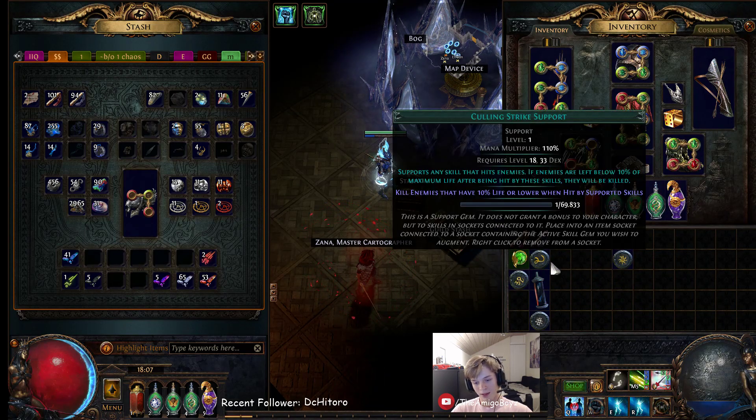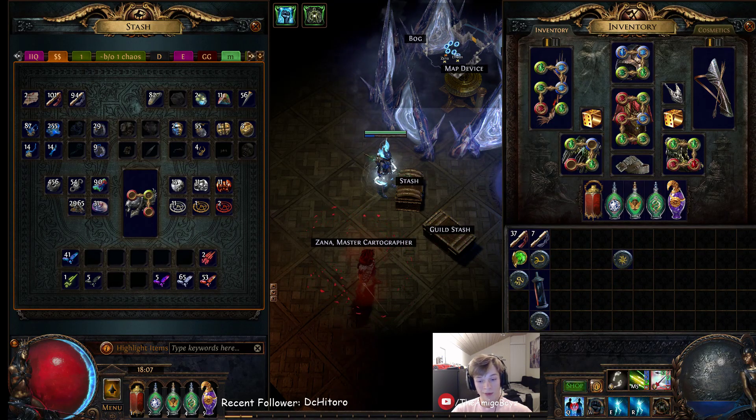You can also use a Vaal Haste if you want. Anyway guys, just a quick overview — see you next time. Check out my channel and subscribe if you want. See you guys later, peace out.